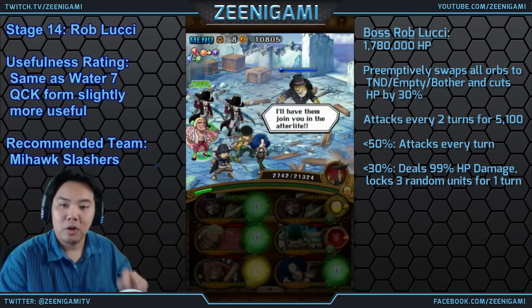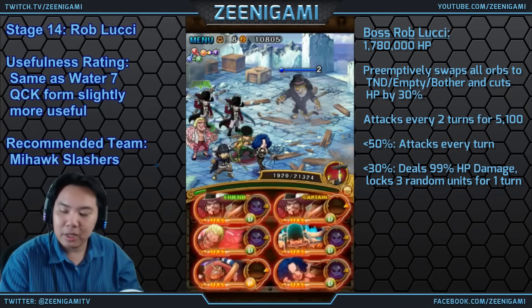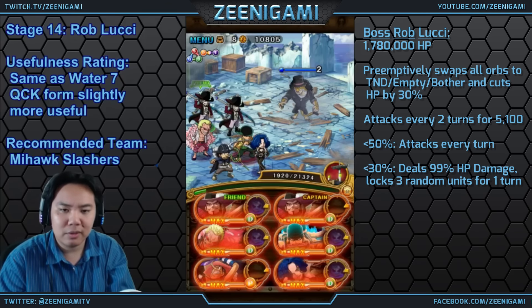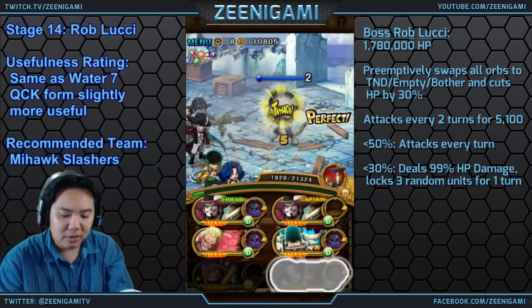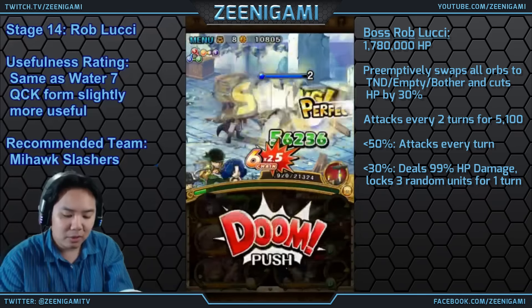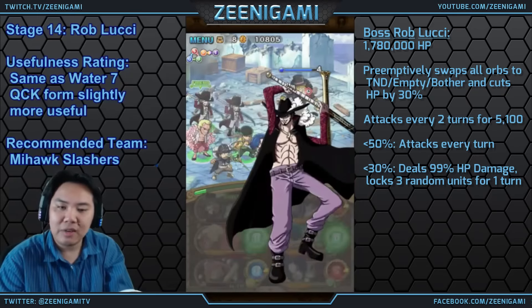Let's go to Boss Rob Lucci. For Boss Rob Lucci on Chapter 14, he will once again preemptively swap all your orbs to bother or empty orbs and deal 1 third of your current health in damage — so you go down to 2 thirds of your health. Below 50% he will enrage, meaning he will attack every single turn. But Rob Lucci's bad stuff happens at 30% — he will lock 3 units for 1 turn and reduce your current health by 99%. What we're going to do is attack turn 1 to get rid of some orbs, hopefully look for some dex orbs, then use Doflamingo, Mihawk, Double Finger, and Golden Pound for safety. Rob Lucci here has 1.78 million health.